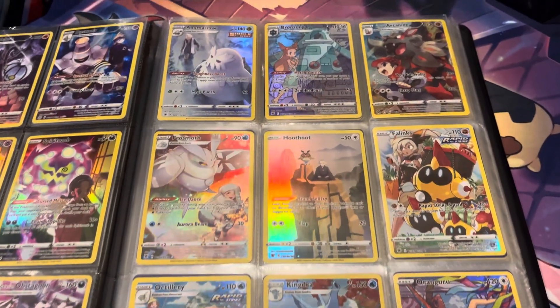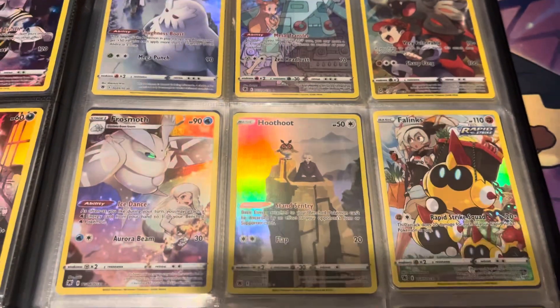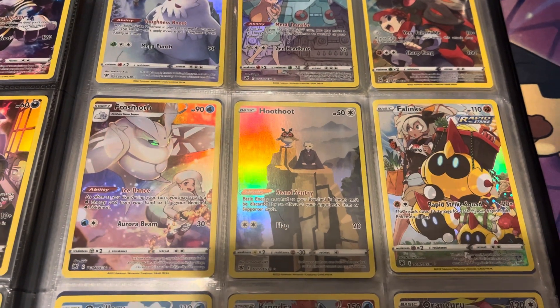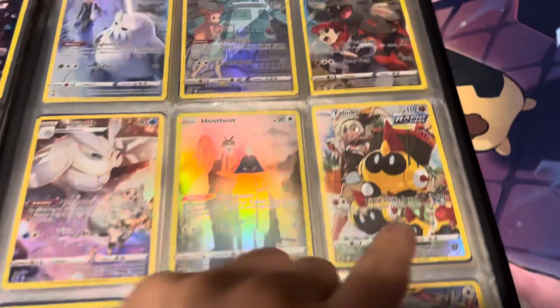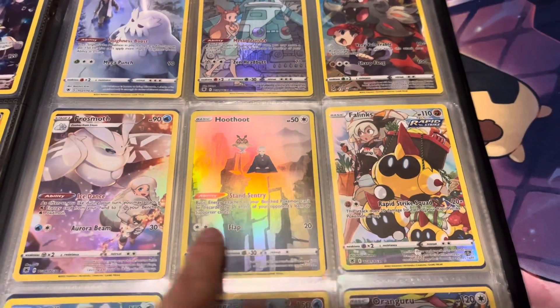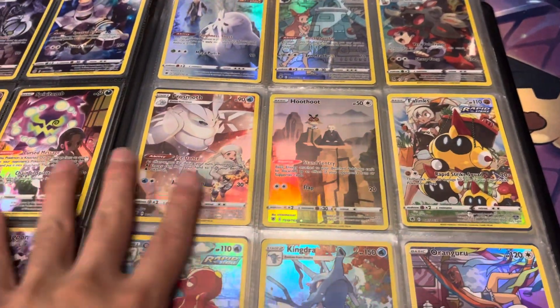Page three is just a bunch of random Pokemon — we got Abomasnow, Bronzong, Arcanine, Froslass, Hoothoot, Phanpy, Breloom, Kingdra, and Oranguru. I do really like this Phanpy honestly, the artwork on it is really cool. So yeah, I do like these artworks over here.